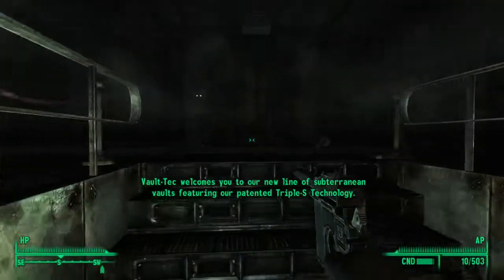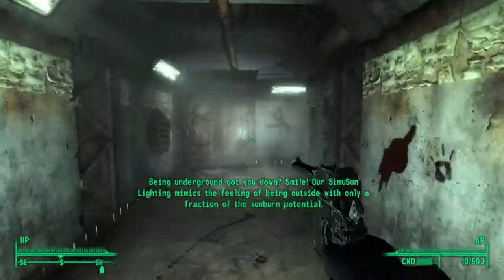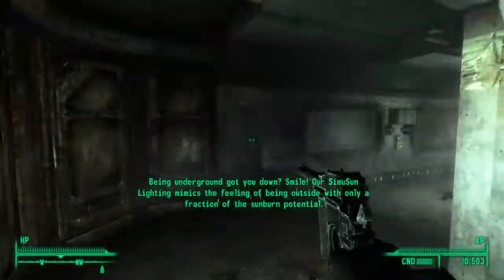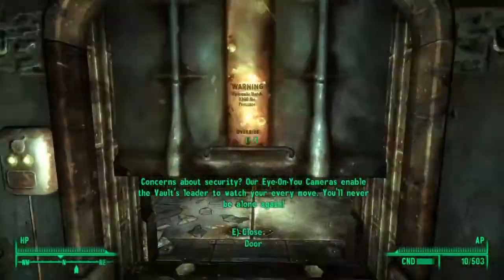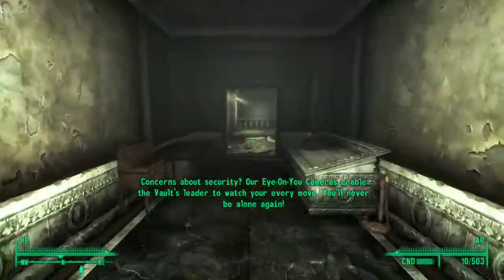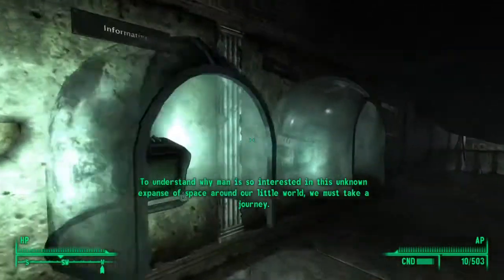We got this pistol in the last video, so I'm pretty excited about it — it sets things on fire and the fire rate isn't that bad. Anyway, we're going to go through here and we are out of the Vault Tour. We're basically going to head to the West Wing.